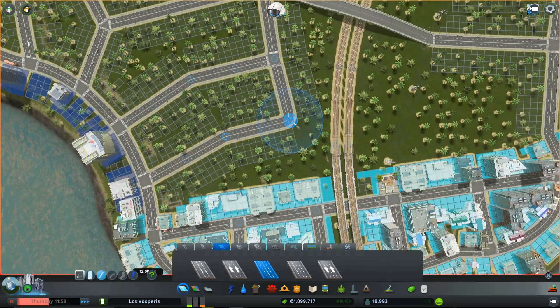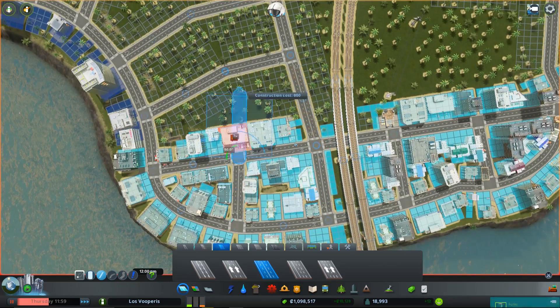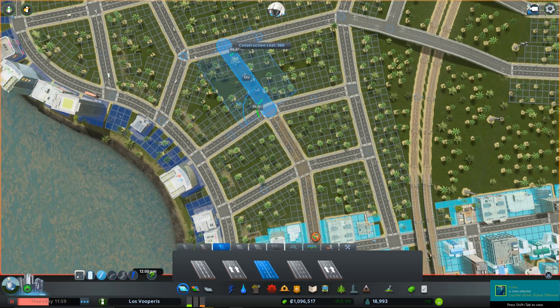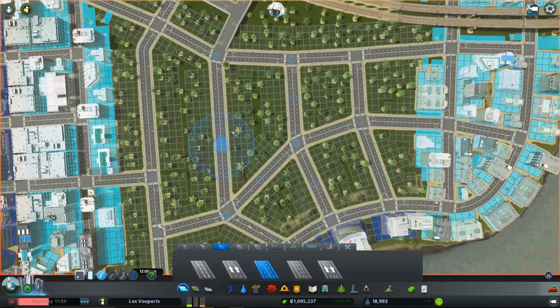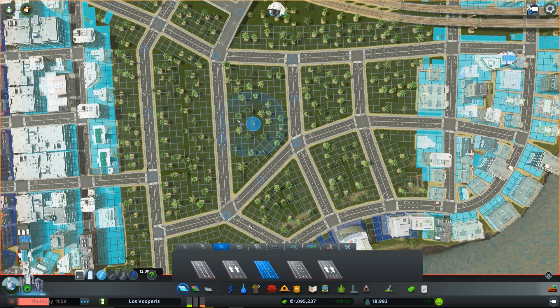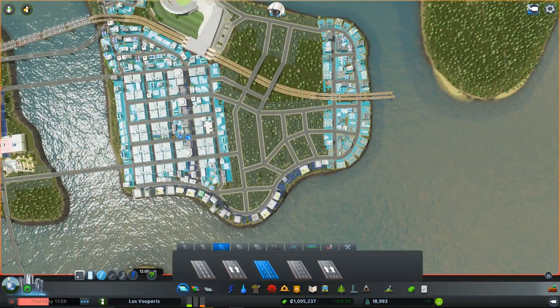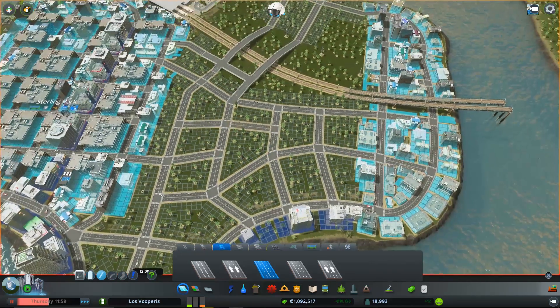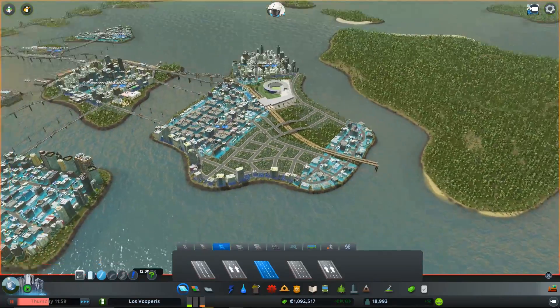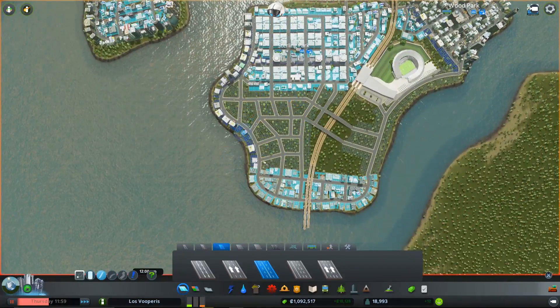That's good. We can link that up here, pull this up here like that. Now we can do a few more things to increase the amount of buildings we can pop in. Actually, this block's a little bit big, so what we're going to do is break it up into smaller blocks. We'll do the same here. That looks good. So that's one area all set.